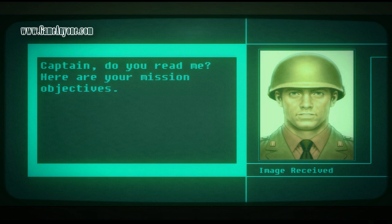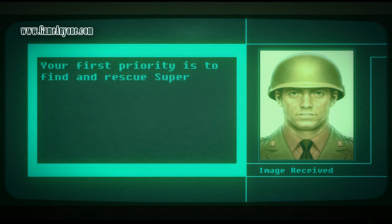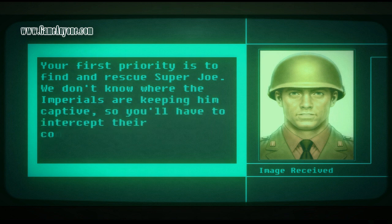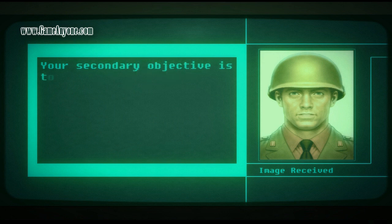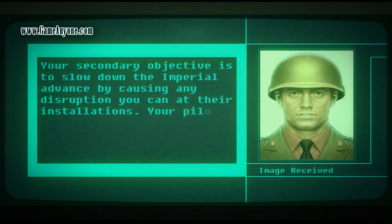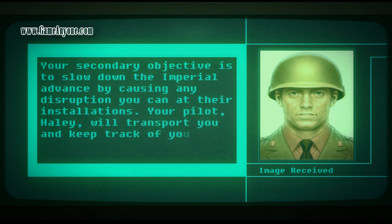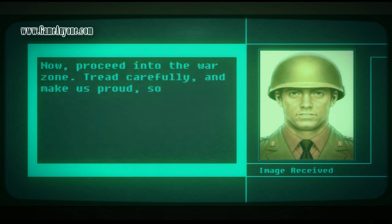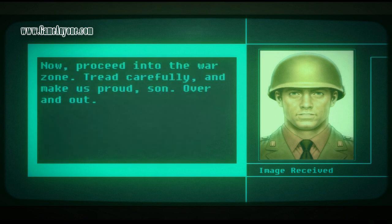Captain, do you read me? Here are your mission objectives. Your first priority is to find and rescue Super Joe. We don't know where the Imperials are keeping him captive, so you'll have to intercept their communications and track down his whereabouts. Your secondary objective is to slow down the Imperial advance by causing any disruption you can at their installations. Your pilot, Haley, will transport you and keep track of your mission progress in the mission log. Now proceed into the war zone. Tread carefully and make us proud, son. Over and out.